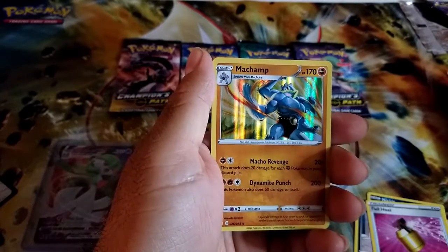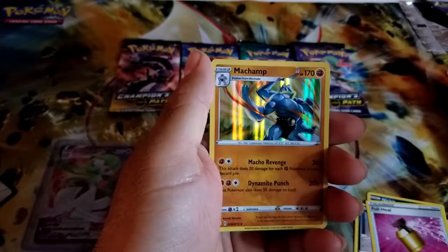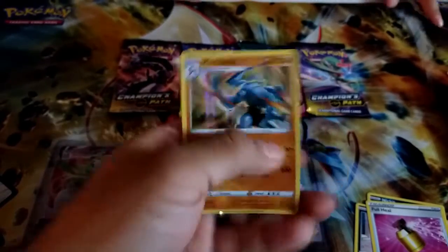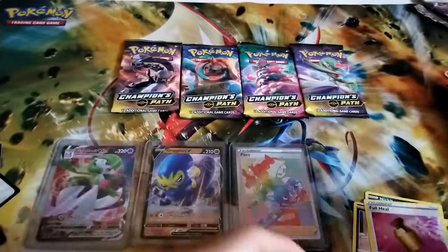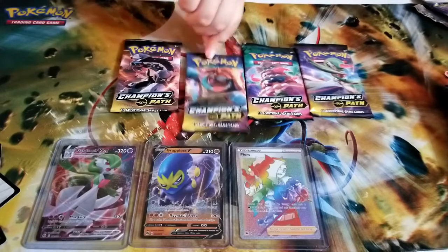And it's a Machamp! I jinxed myself guys, I told you — don't say it, I just had to say it. Hopefully my next card isn't a Shiny Charizard or Rainbow Charizard. That would be a shame if we got either — I've already opened up so many packs with no luck.